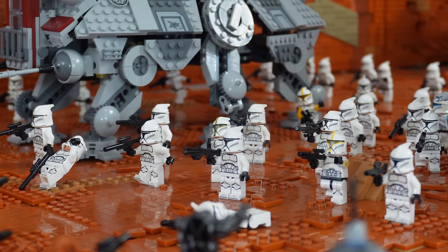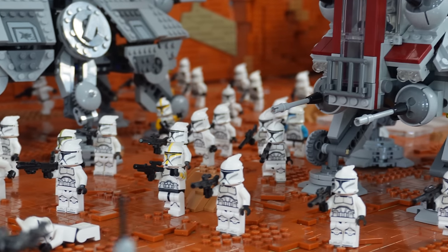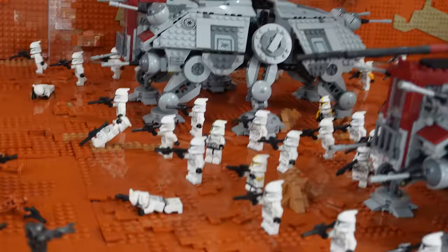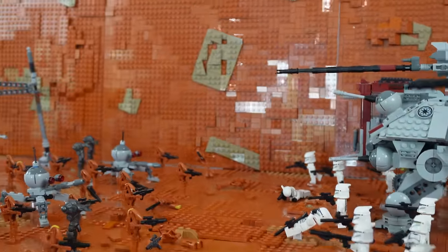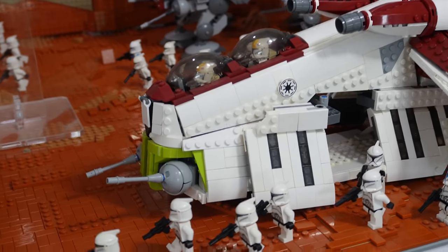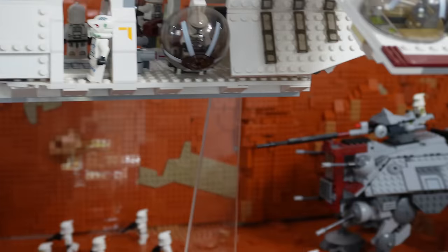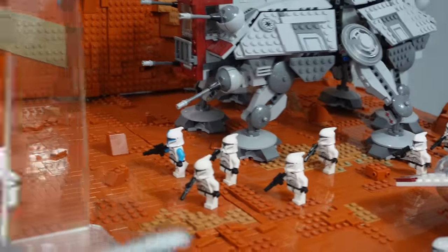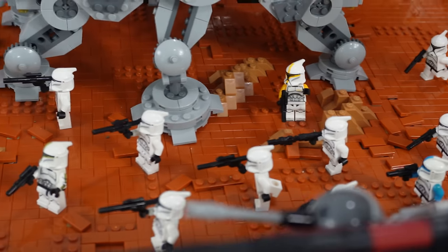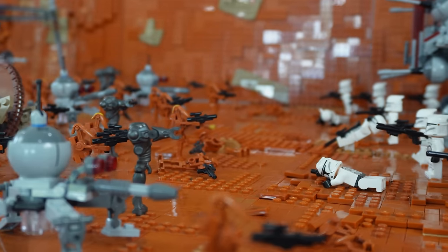Here is the completed Battle of Geonosis mock that we completed in 24 hours, and I have to say I am really happy with how this turned out. We have all of our clone forces on this side with the awesome backdrop making it look like they're battling through a canyon, with three ATTEs and two different gunships — one landing troopers down and the other flying above. There are extra clone troopers inside, and the other ATTEs are in the back moving up with more clone troopers to advance to the front lines into battle.